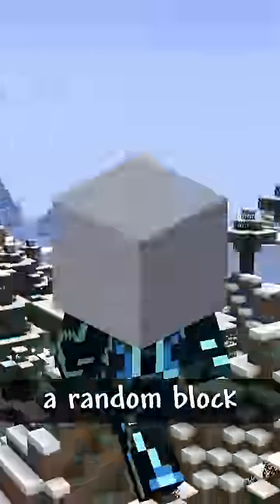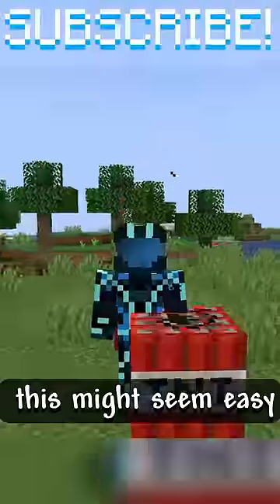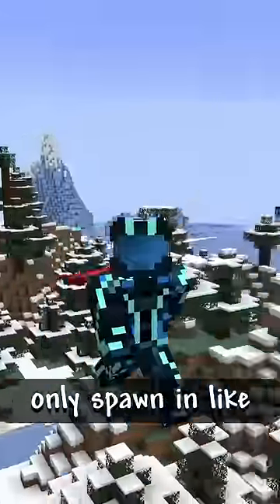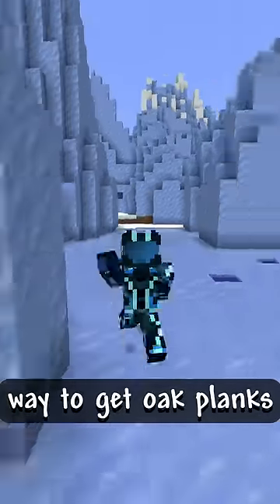A few seconds ago, I decided to speedrun a random block and got oak planks. Now, this might seem easy — all I need to do is get an axe and mine some wood. But oak trees only spawn in like every biome, meaning this would take a significant amount of time. But there's one other way to get oak planks.